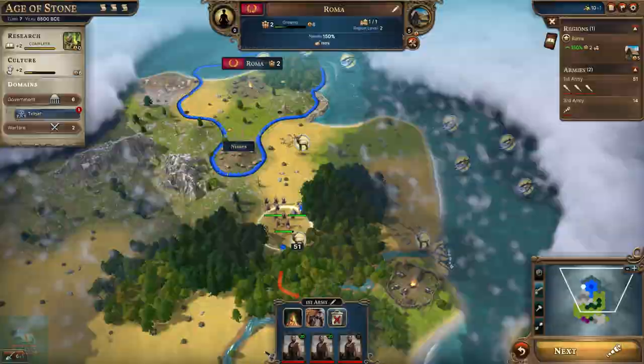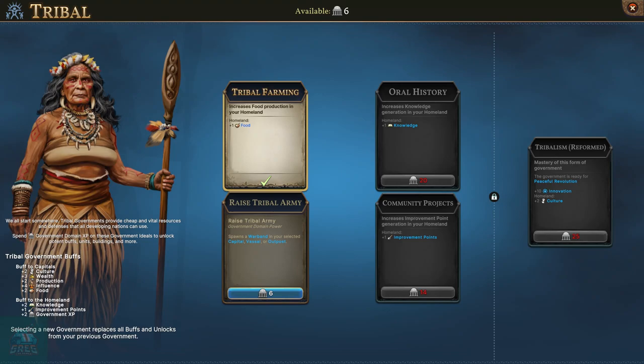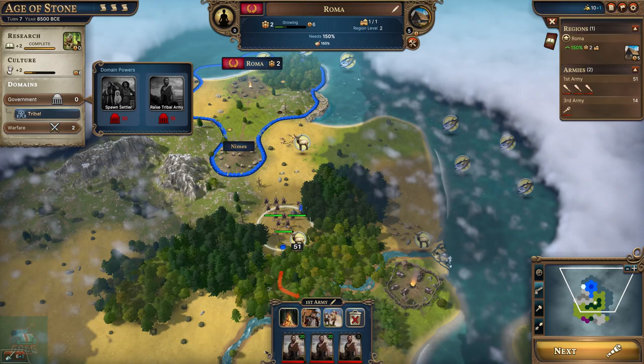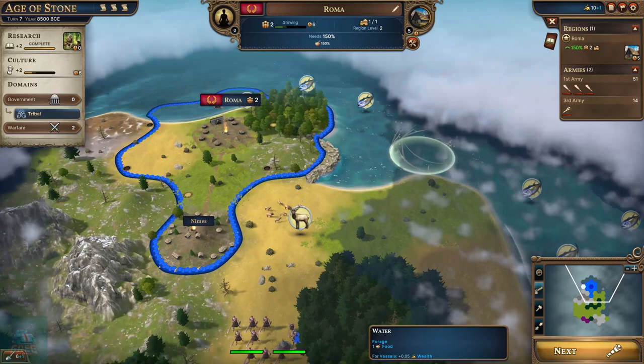Let's move the first army down here. I prefer not to attack across the river. We can unlock the raise tribal army upgrade as well. It costs 10 to raise a tribal army. Some of the cool stuff is being able to raise armies fairly easily, so you can get larger forces earlier in the game than in Civilization.